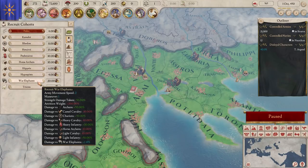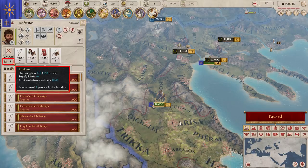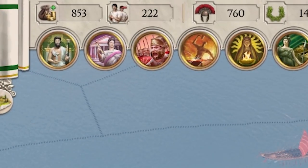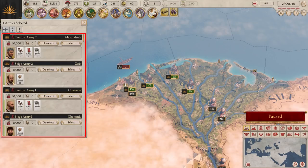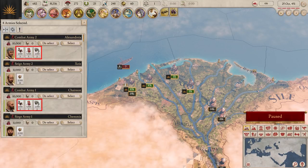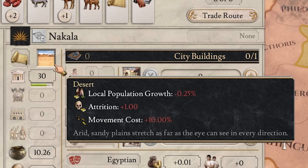Armies made out of powerful cohorts like elephants and heavy cavalry are great at winning battles, but there is a downside. Every cohort has a weight, and every city has a supply limit. If an army's total weight is above the limit, it'll suffer attrition. I've had my entire country's manpower reserves destroyed by attrition. The trick to avoiding it is to have armies built for a purpose — have your heavy units like elephants and heavy infantry in dedicated combat armies, and units that don't suffer much attrition like skirmishers in dedicated siege armies. Also, watch out for deserts, as those give attrition no matter the unit's weight.